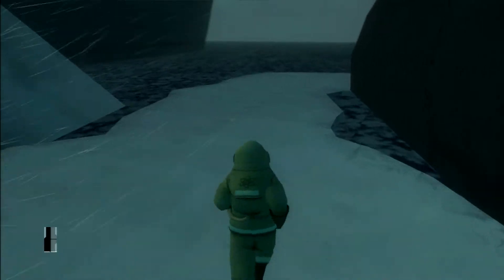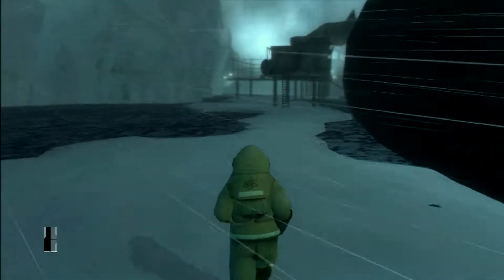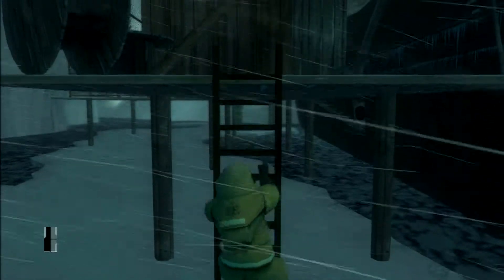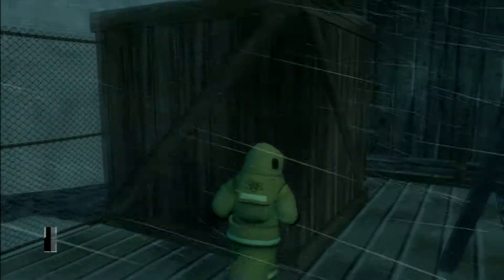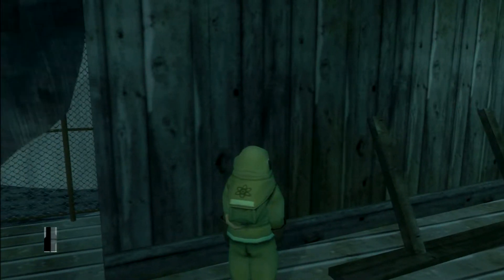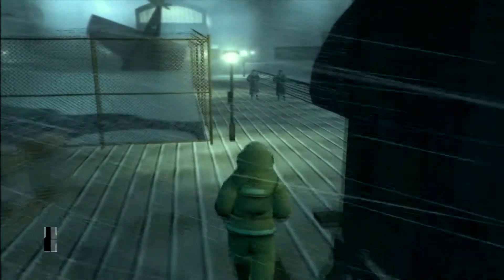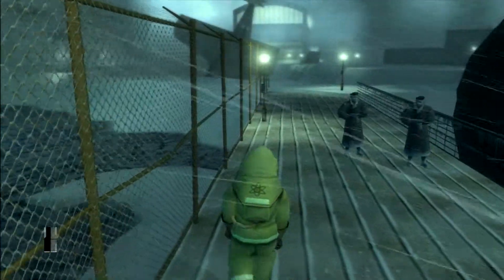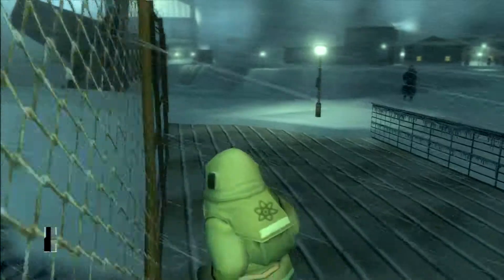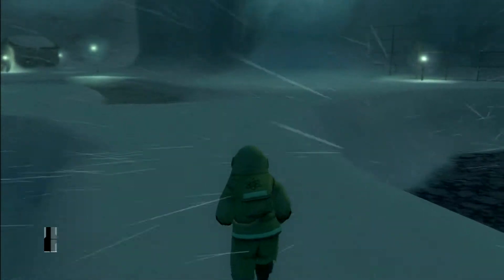Now we're just gonna head back up that ladder. You can go back and grab the other outfit if you want, but I didn't — sometimes I do but not this walkthrough. It's a little bit safer that way, because as soon as you blow the submarine they're going to be looking for a bomb expert. It's a little bit safer to go back and grab the other outfit, but you don't have to. If you do choose to get the other outfit though, make sure you blow the bombs before you do — that way they're looking for a bomb expert and you're back in your other disguise.